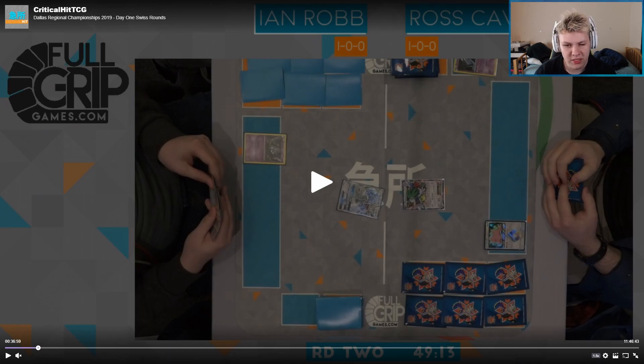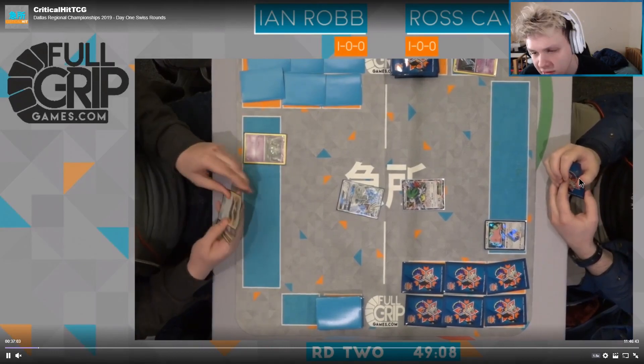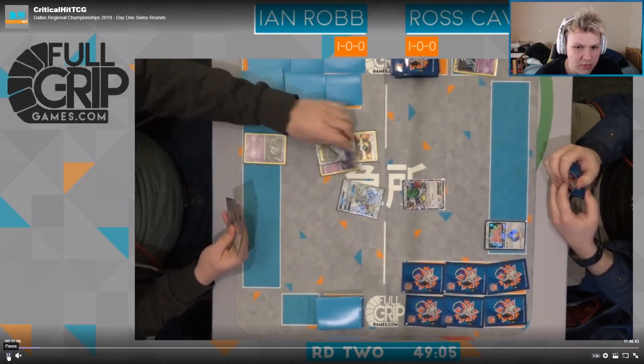I did see the Machoke in his hand, so I assume he plays the Maxie's engine. He could get rid of two dead cards as well as a Sycamore, so if you top-deck a VS Seeker you increase your chances of having an out on your turn. I don't like holding the Battle Compressor here from Ross. It's really hard to go back and see stuff on the Twitch VOD, but I'm almost positive I see a Battle Compressor in his hand.